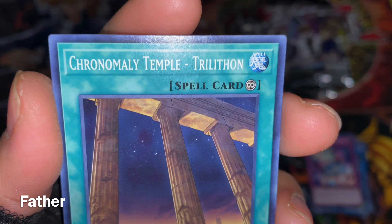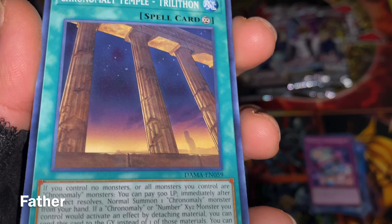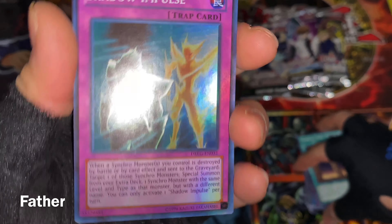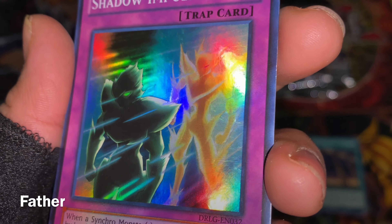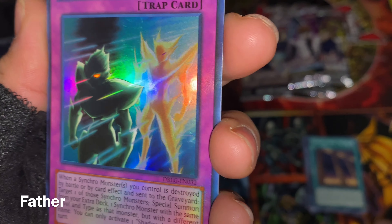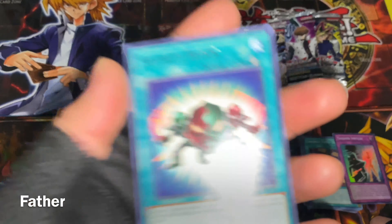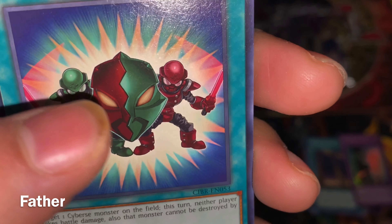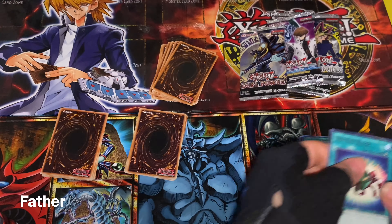Next is Chronomaly Trilithon — a continuous spell card showing ruins at night. The holographic is Shadow Impulse — a normal trap for synchro monsters with very nice artwork showing two shadowy figures. Next is Security Block — he's green and red with matching shields, a quick spell card. That's two stacks done.